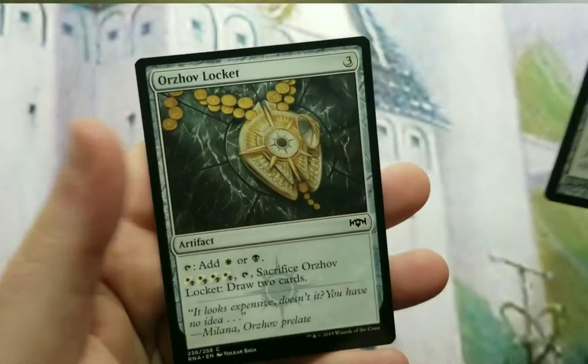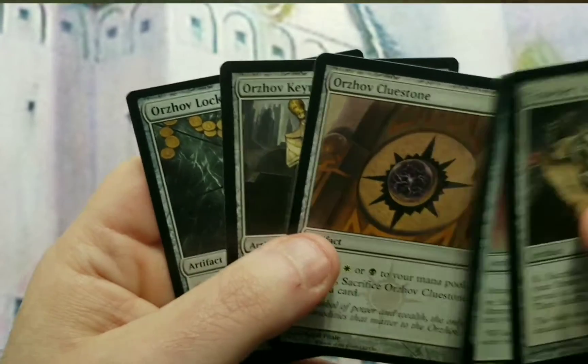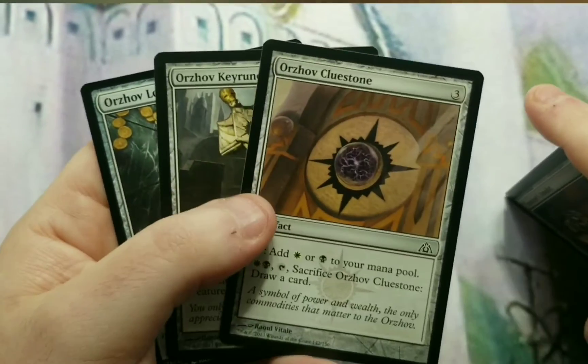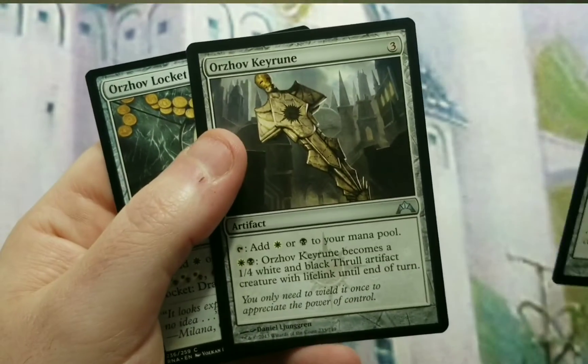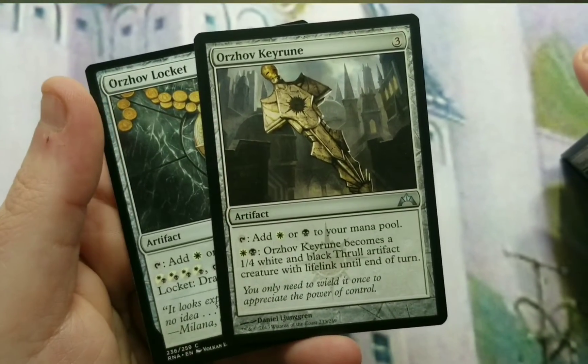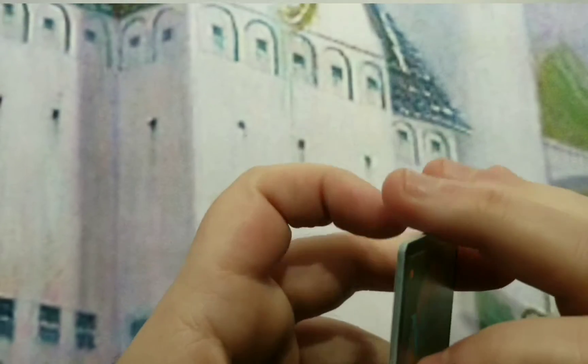Orzhov Cluestone, the Keyrune, and the Locket are all sort of ramp — they're 3 to cast, but they get you somewhat of ramp. And here's the good thing: if they become useless, you can sacrifice two of them to draw a card, and one of them actually turns into a creature — a 1/4 Thrall artifact creature token with lifelink. So more life gain; it actually fits the theme of the deck better. It's not a big ramp section, but it is what it is.